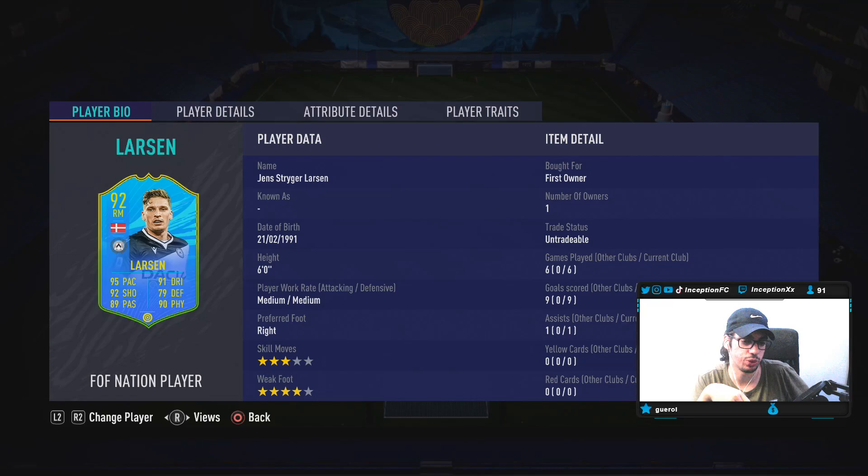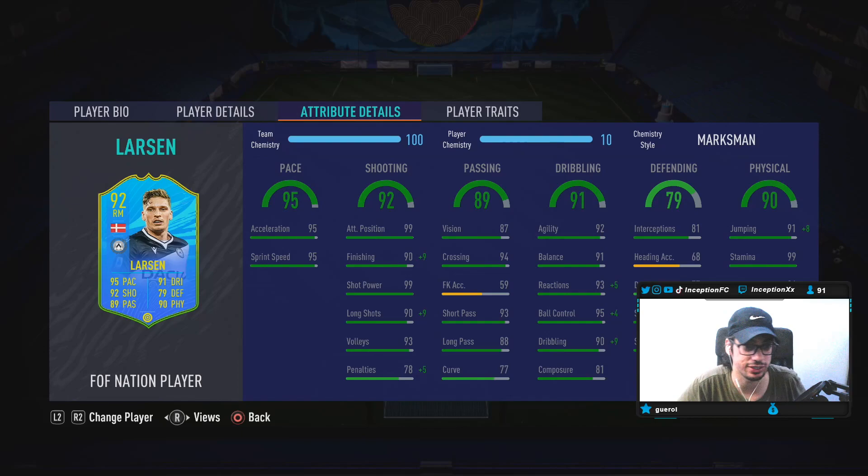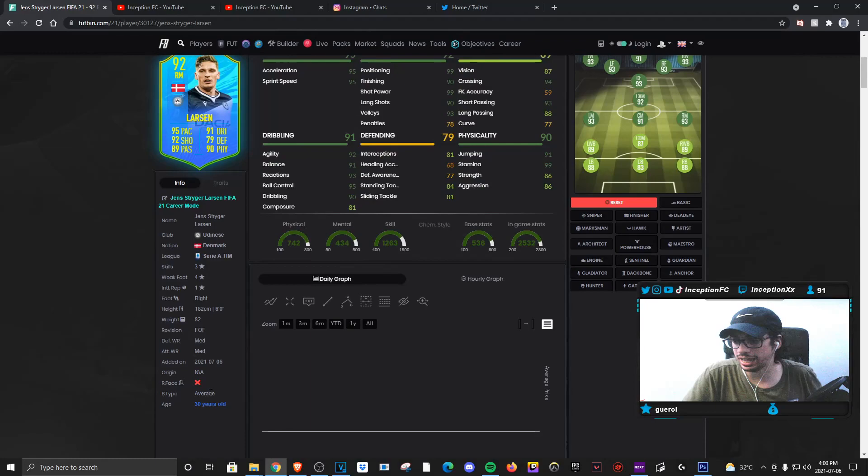I don't know why EA doesn't just give him the skill moves to a 4-star. I think that would definitely be something great to work with, but unfortunately not with this card. The 3-star skill moves and dribbling stats the way they are — the dribbling's not actually that bad from what it looks like, but the problem is he is a 6-foot-tall player with an average body type, so it might not be the best for the left stick dribbling.